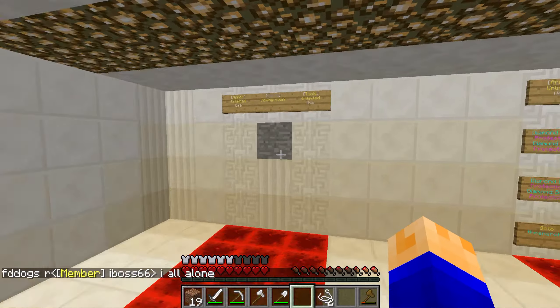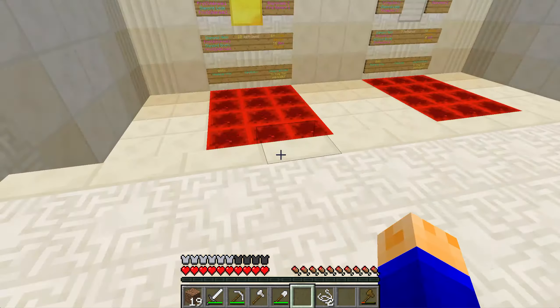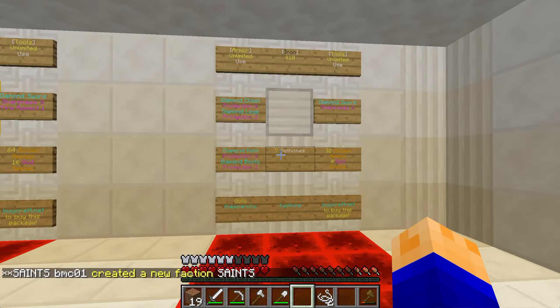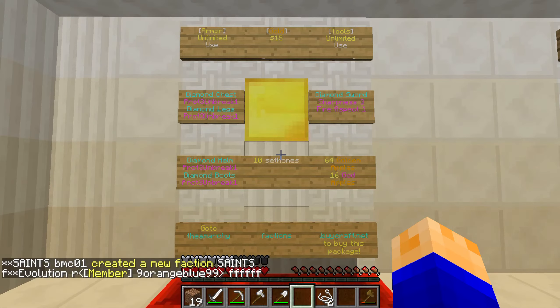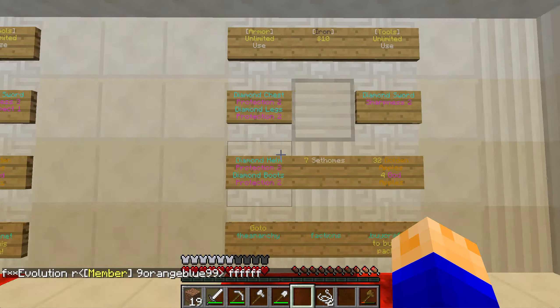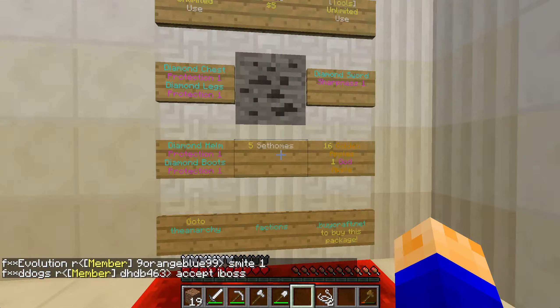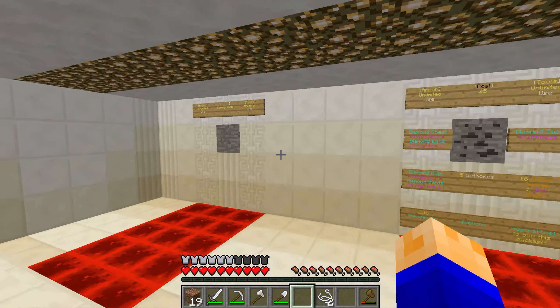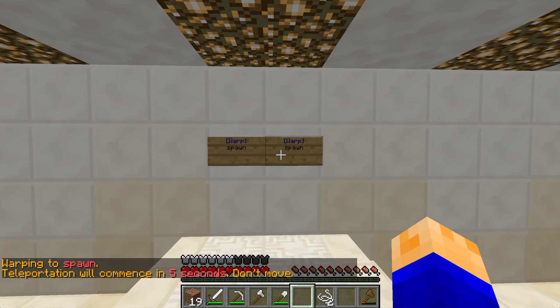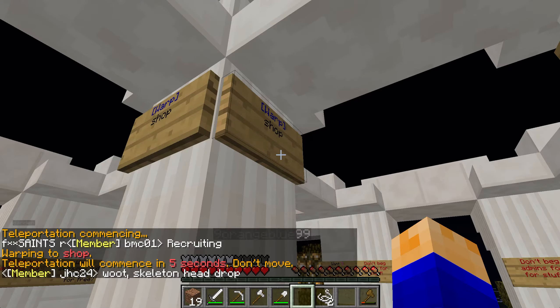Basically, these are some ranks for donations. We have stone, coal, gold, and iron. I'll just sit here for a few seconds so you can read those — set 10 homes and stuff like that. You can set 7 homes with iron. And we have diamond coming soon, apparently. So let's go back to spawn. That was the donate section.